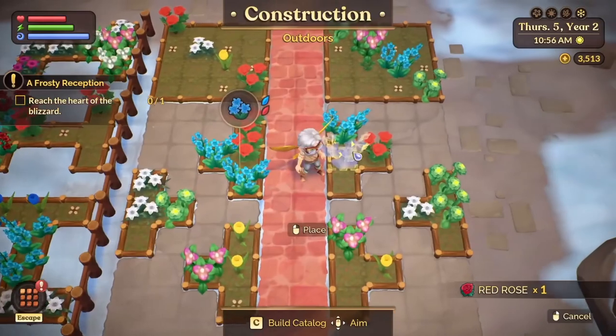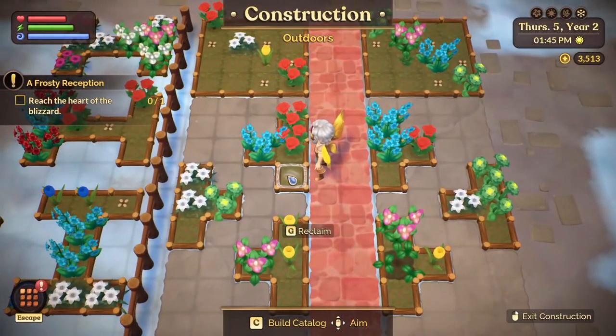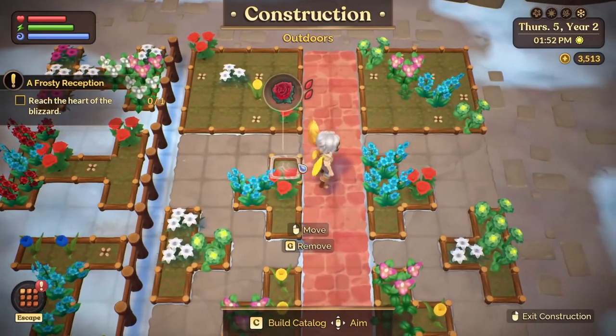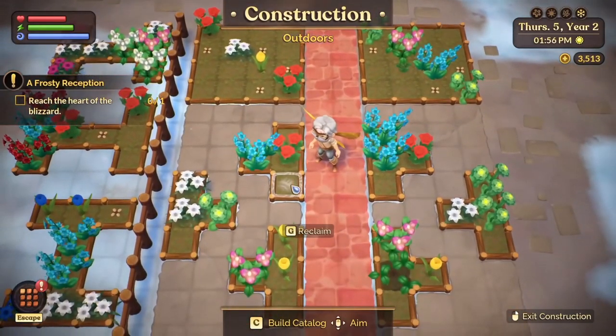Or just move it over to where it does belong. Now you have a decent chance of getting a blue rose here. If you want to double your chances, you can get rid of the original rose — now you've got a chance for a blue rose here, and a chance for a blue rose here.